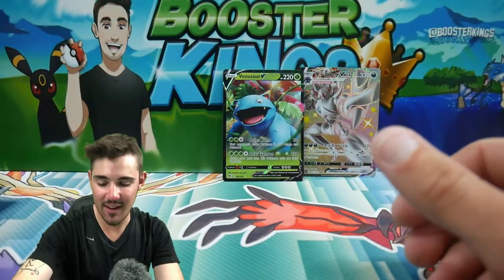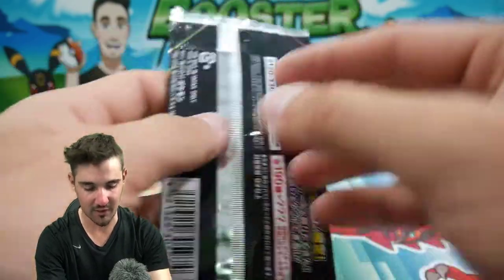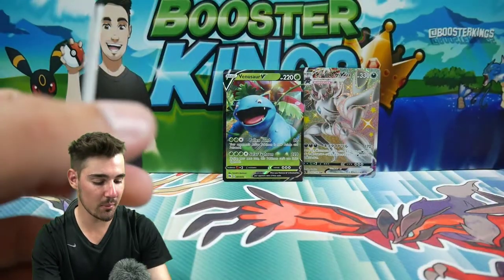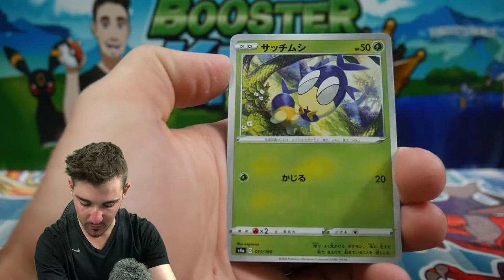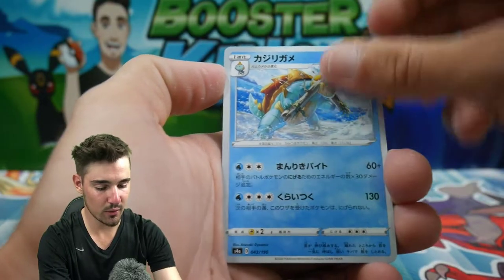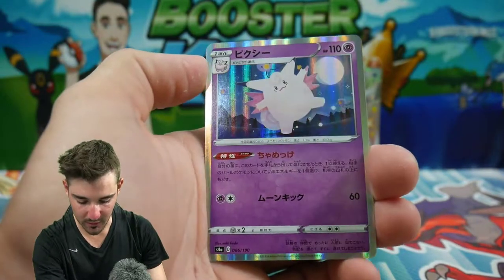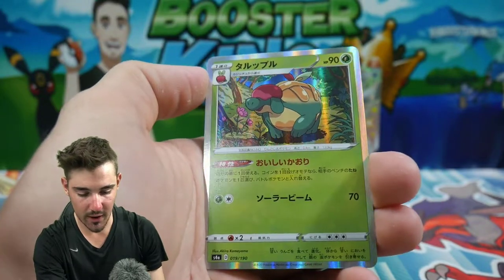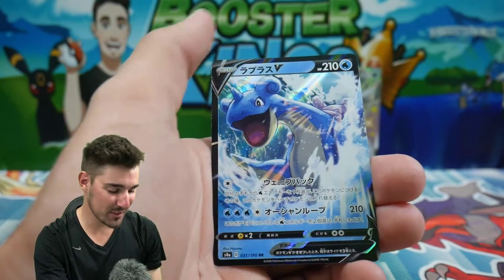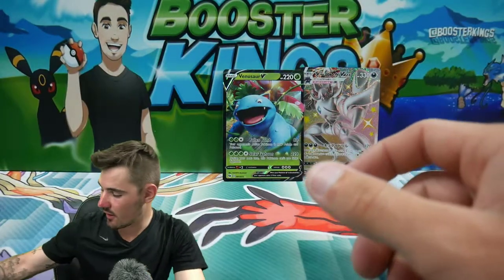We are back to Shiny Star V, guys. I really love this set — this is one of my favorite sets, if not my favorite set so far. It's just awesome and fun to open, because you're pretty much guaranteed some sort of hit or Reverse Holo in pretty much every single pack. We have a little bug, Honedge, a Toxel, Dreadnaw, an Energy, Thwackey, a Clefable Reverse Holo, an Appletun Holo Foil, and a Lapras V. Where are all the big pulls? We've exhausted our Shiny Star Vs.